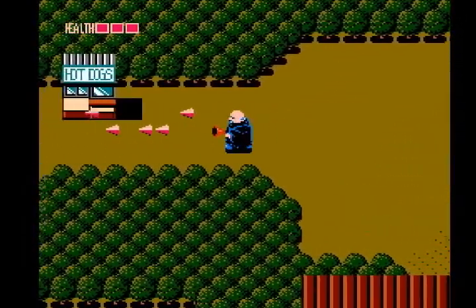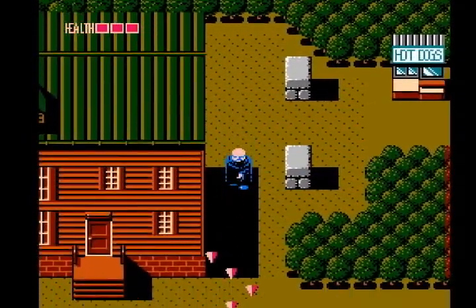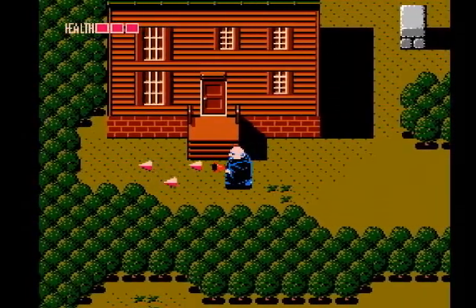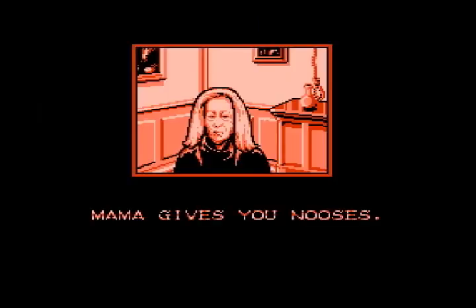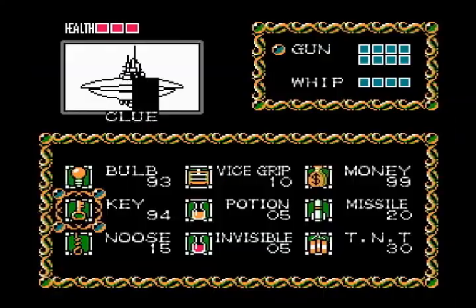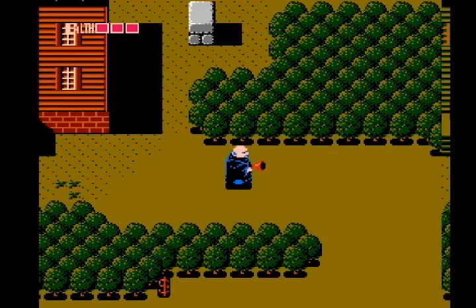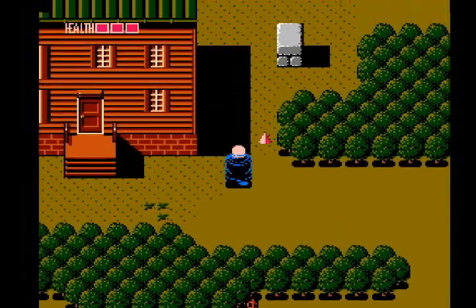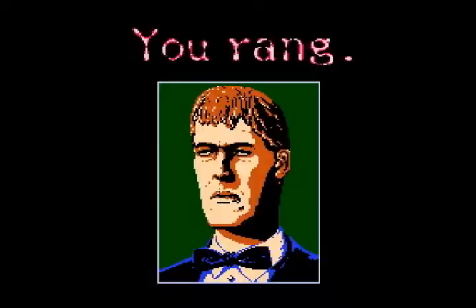I'm gonna come back here in a second. Those of you that know the last secret will go, 'you just missed it.' Yes, I know. First, I want to go get the nooses. Those of you that saw the original show will know what they did with the noose — they summoned Lurch. Now why is Lurch handy in this game? One-shot KO for every minion on the screen. Poof, gone, minions all gone. We have to come back this way, so I'm not going to refill my nooses just yet.